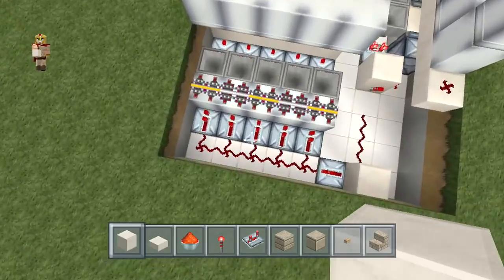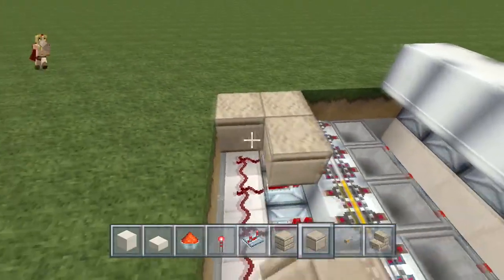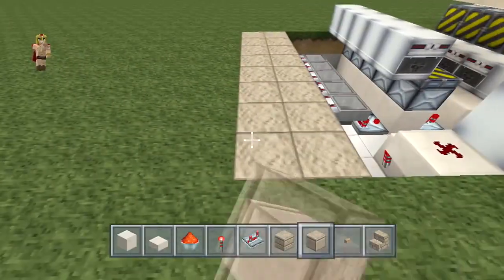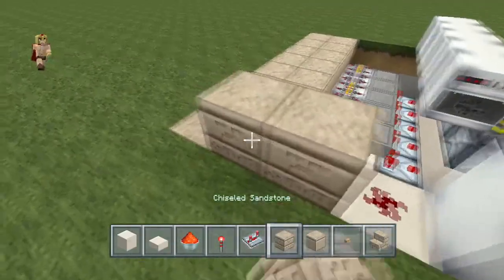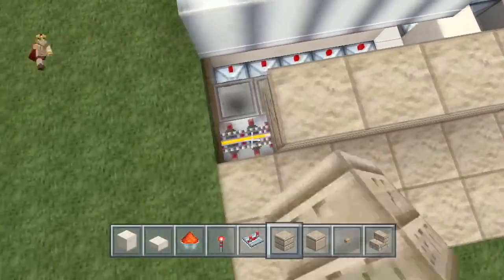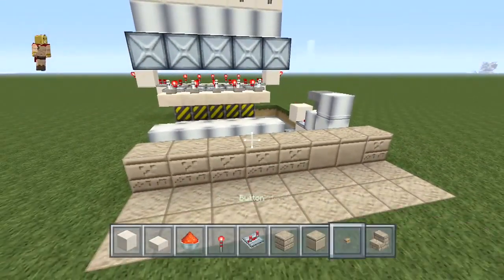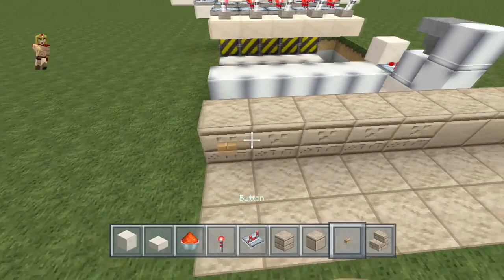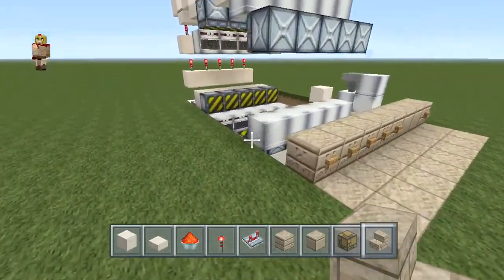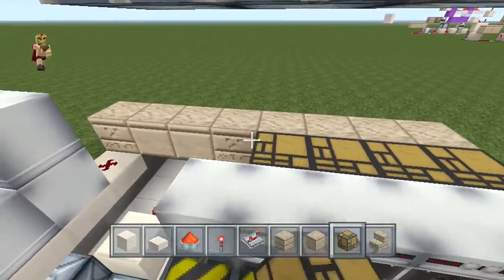Make sure you put some power rails and rail activators on top of those droppers - they've gotta be in a back and forth motion. That's very important. Then once you've done that, just cover that up on both sides and place a button right in front of that, because what that does is it activates the dropper right underneath. Those power rails on top create a quick update.